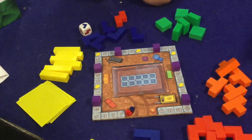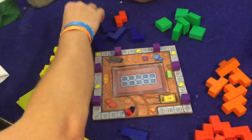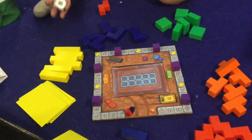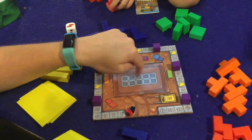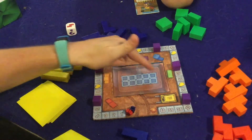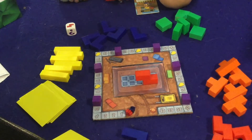It says the person with the muddiest shoes goes first. We're not wearing shoes but your socks look pretty muddy, so you can go first. What you're going to do is roll the dice first, then take that color. Now you'll have two colors in your hand and you have to play one of them onto the build site. The only rule is it can't be poking off the side — it has to stay inside those squares.